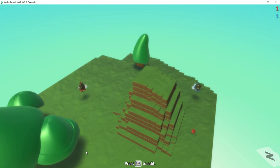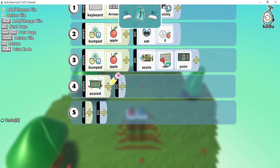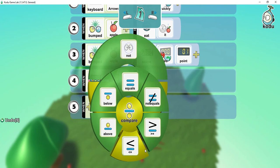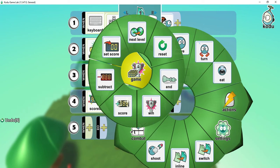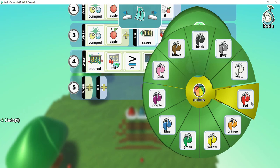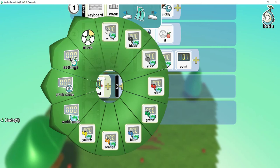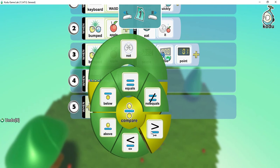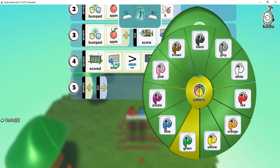The last thing we'll do is add an endgame. Whichever robot gets more than two apples, that robot wins. We'll press escape and start with the red one. Under program, we'll say when scored red, and compare when this is greater than two. After it gets more than two apples, what we're going to do is game win, and the person that wins would be the red Kodu. Then we'll do the same thing for the blue one — when scored blue, compare greater than two, game win for the blue team.